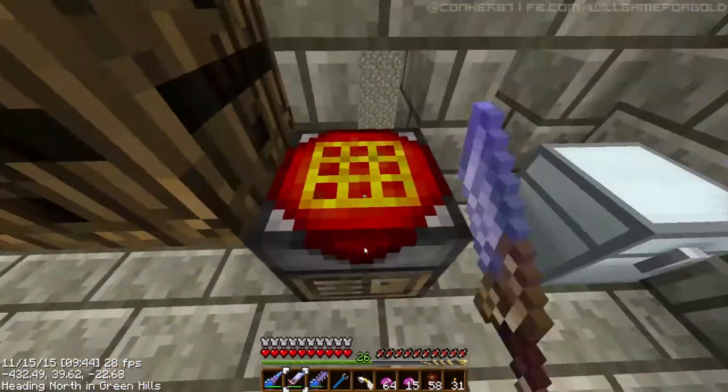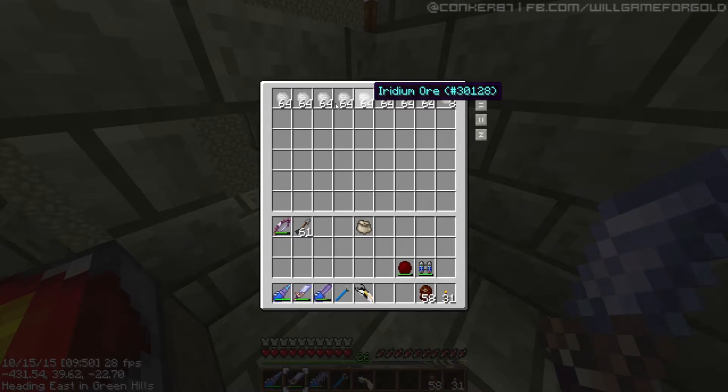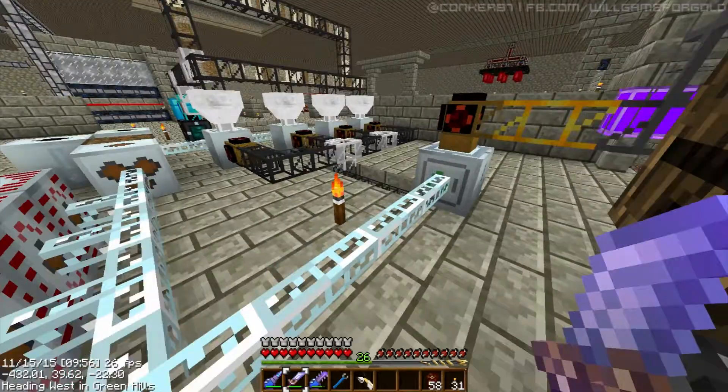Let's put all these back. Put this in here. This is how much uranium ore we have — four, five, six, seven, eight. Eight stacks. Excellent.